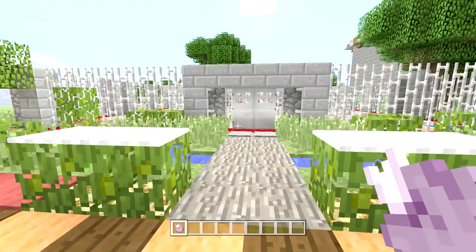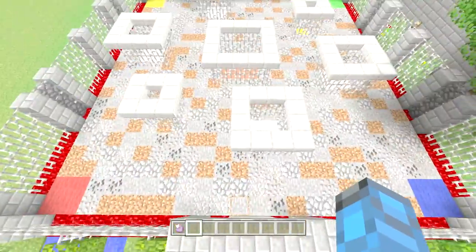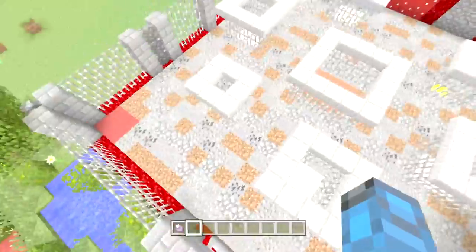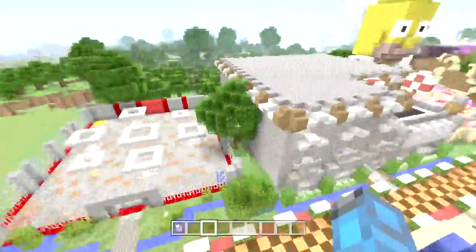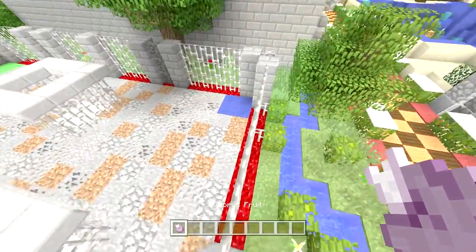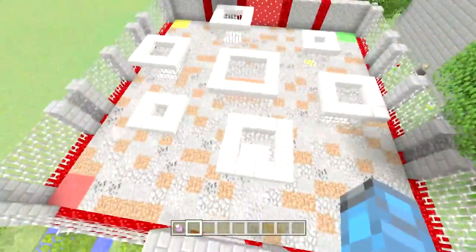So this is how Chorus Caged works. You're going to need two to four players, and you're going to need a large fenced-in area, like I did here. I sort of put it next to the Jail over here because it looked like I have a Jail theme — it went along with the Cage theme. You're going to want four corners with four different colors for the different players. So I have red, yellow, green, and blue.